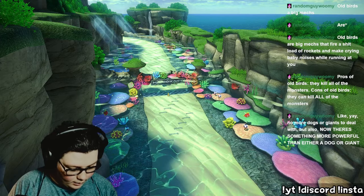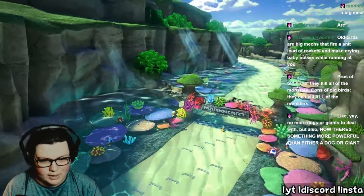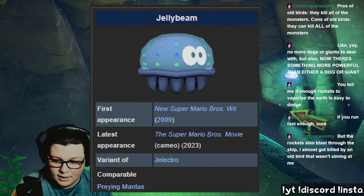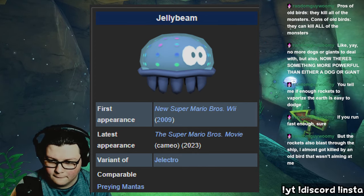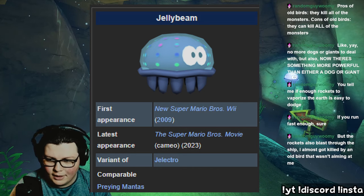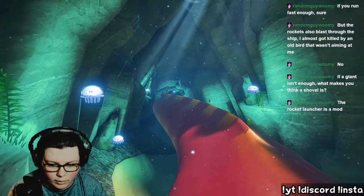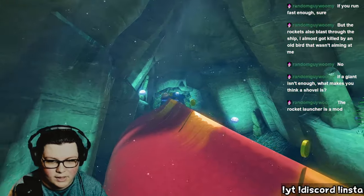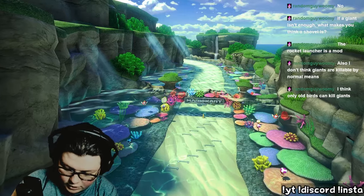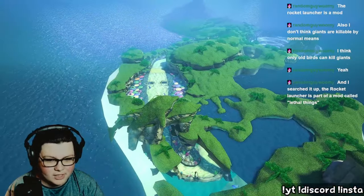Let's do the Cheep Cheeps next. One, two, three — there are seven total. Maybe we do those jellyfish things next. I looked it up — 'Jelly Beam' is their official name. Jelly Beam, that's an odd name but I kind of like it. One, two, three, four, five, six, seven — there are 11 total Jelly Beams.